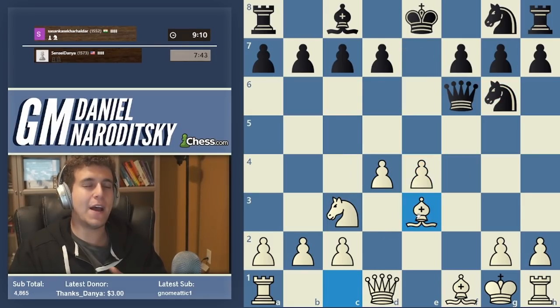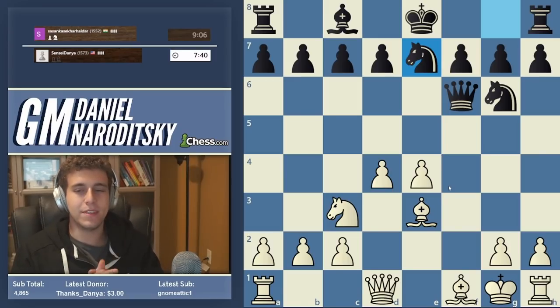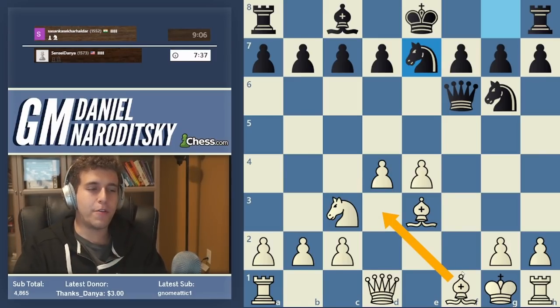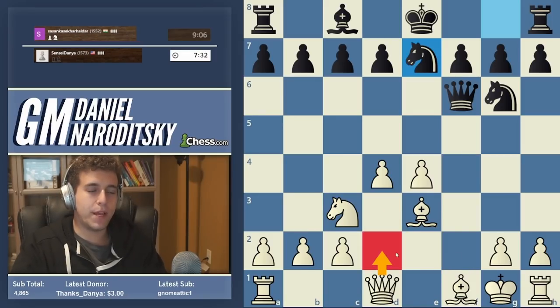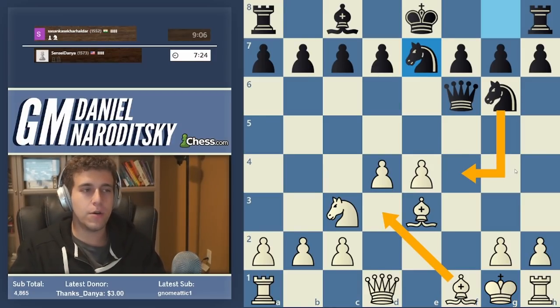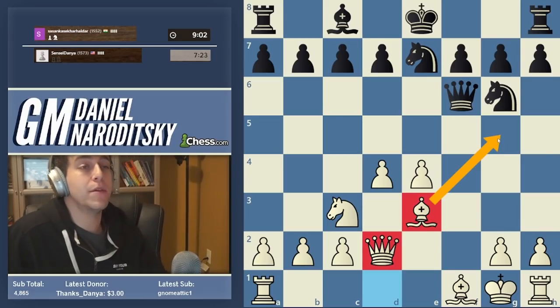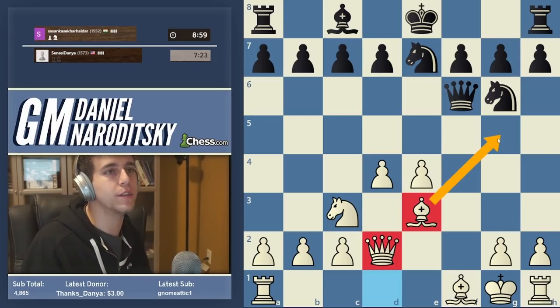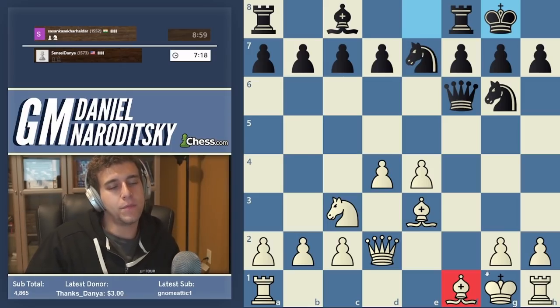Knight d5 isn't anything special, so I much prefer to play a normal developing move such as Bishop b3. When in doubt, transition back to moves you know are good. Now we can develop our other bishop to d3. The slightly annoying thing I wanted to prevent by playing Queen d2 is Knight f4 - Bishop d3, Knight f4 is ever so slightly annoying. So let's get our queen to d2 and build a little battery; maybe we'll want to play Bishop g5 at some point.